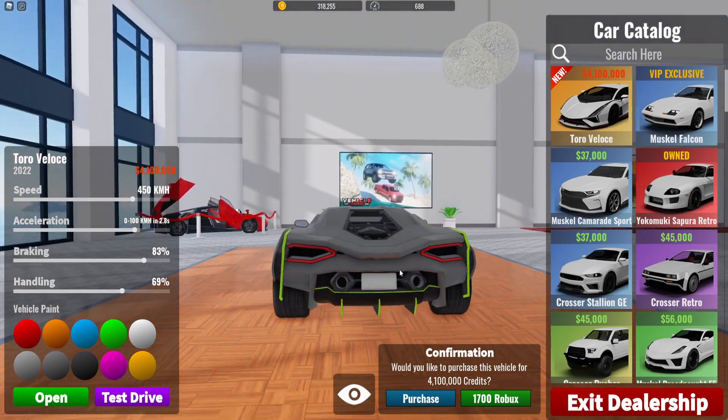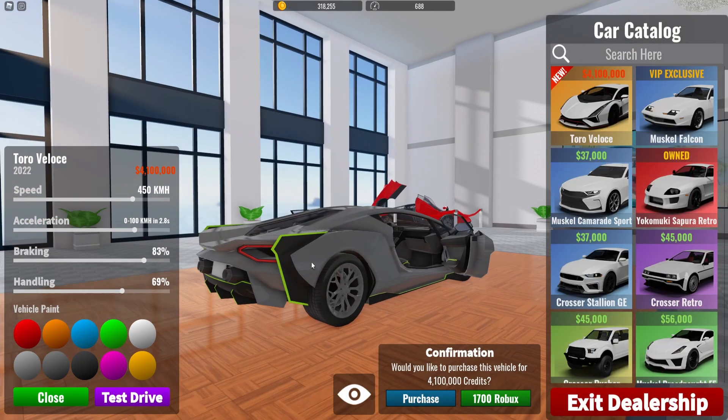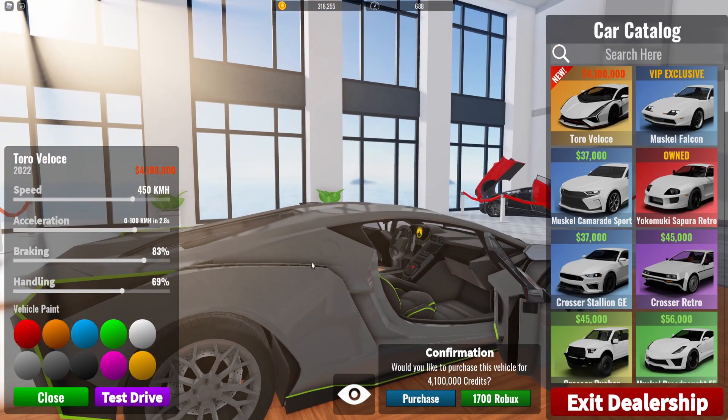This is the Lamborghini Sian. So we can open the doors, the hood doesn't seem to open.